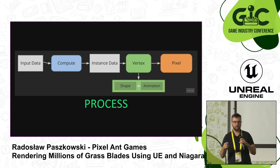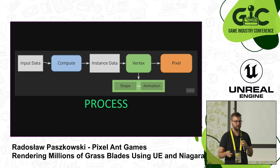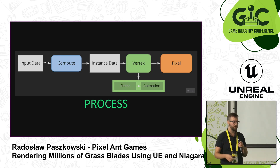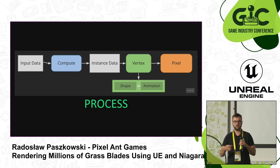Here you can see how the grass system looks, and the process each grass blade goes through to be rendered is as follows: you have input data, you throw it to a compute shader, it outputs instance data, and then you put that into the vertex and pixel shader.